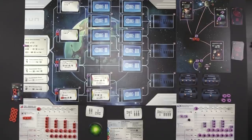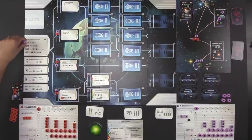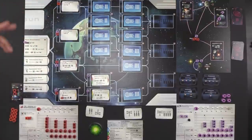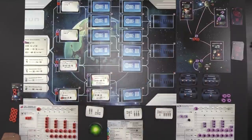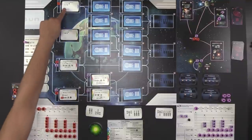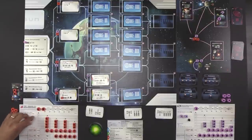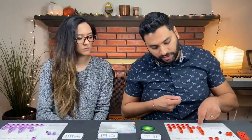Naveen remembers that each researched level one technology is worth one point at end game, level twos worth two, level threes worth three, and level fours are variable. Automating moves along that track for additional end-game points. For production, he takes ore since his only visible symbol is covered and he needs to clear it out.